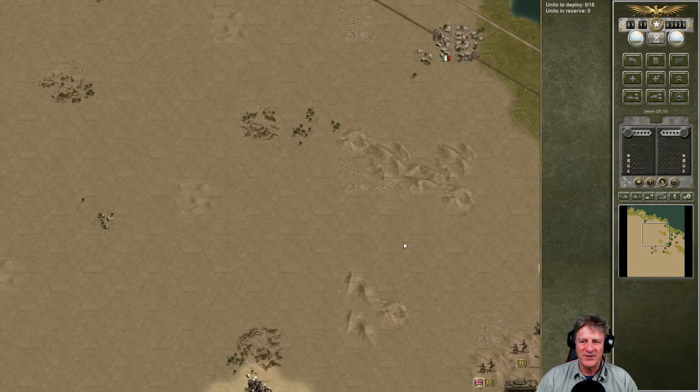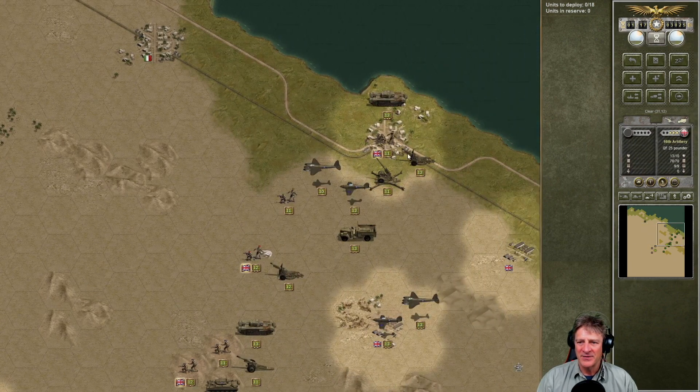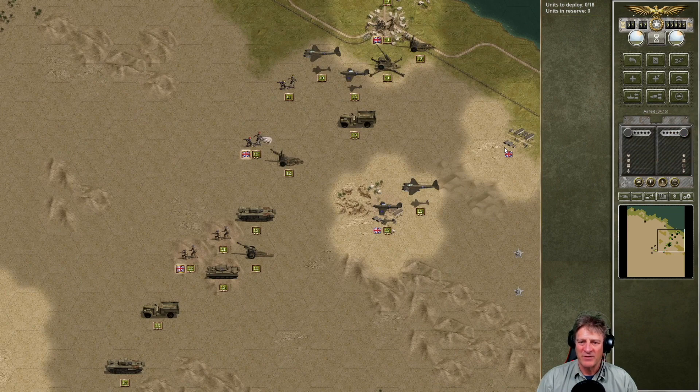The rules for the scenario are relatively simple. This little town is Al Alamein — we must hold that. If we hold that, we get a victory. To get a triumphant, decisive victory, we have to hold that and three other objectives. There are five others here.